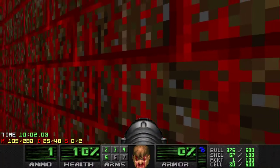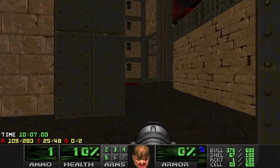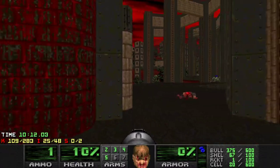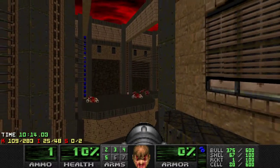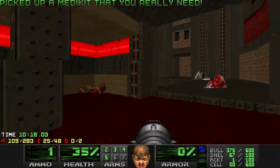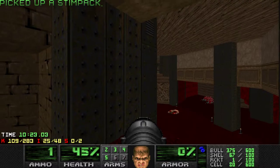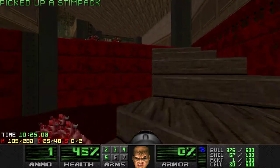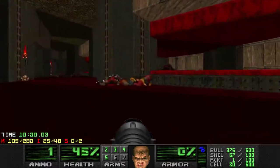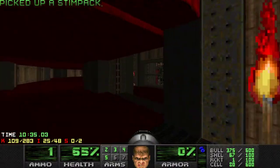Let's look for some more health somewhere. I'm not taking the secret soul sphere — I want to invest it into the next section. I think I left a medikit here — yeah, I did, but that's the only one I left. Anything else? A stim pack, not much. There should be two stim packs on the left too. I think I left stim packs here. Yep, great. And maybe here. Wonderful.